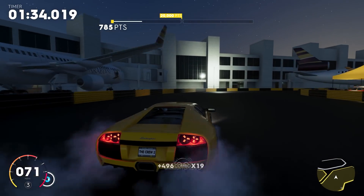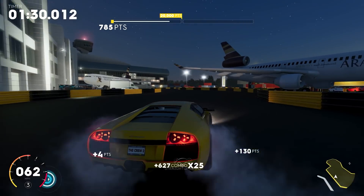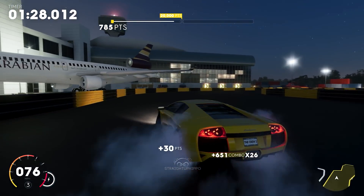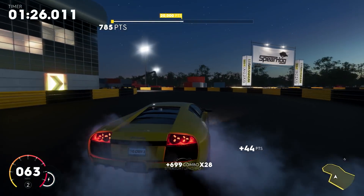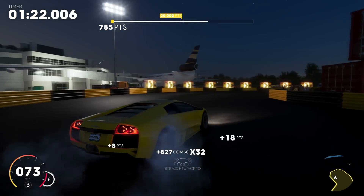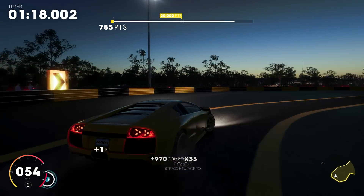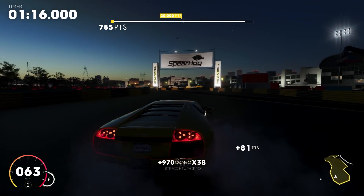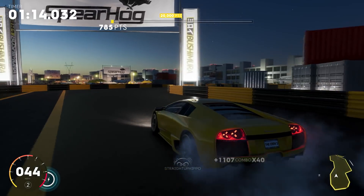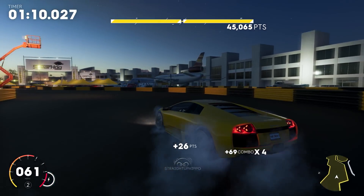The drifting discipline in this game comes under the street racing family of events. You obviously need your own drift spec car. With drift spec cars, the camber is absolutely mad on the front and a bit less on the rear, just like real life drift cars, and they have a completely different handling model to all the other cars in the game.